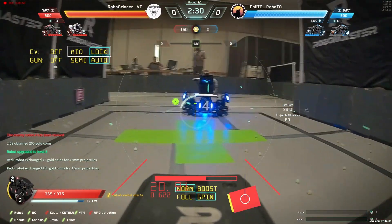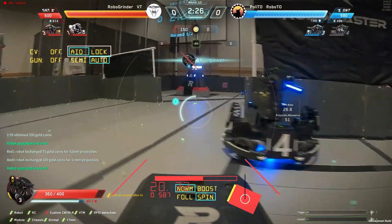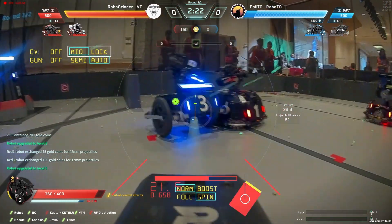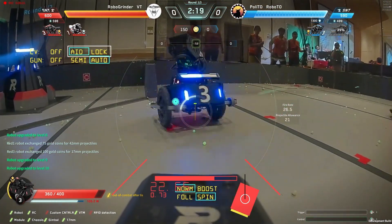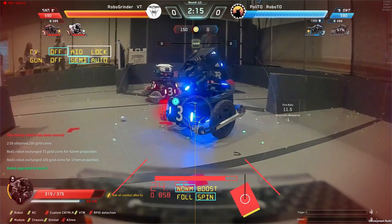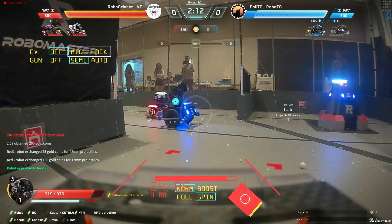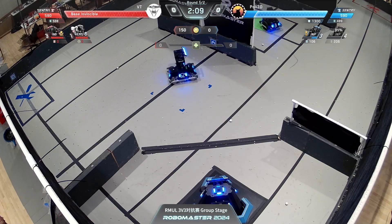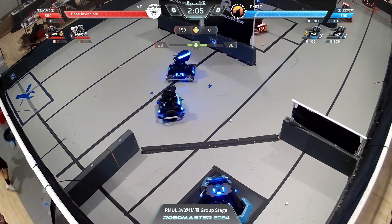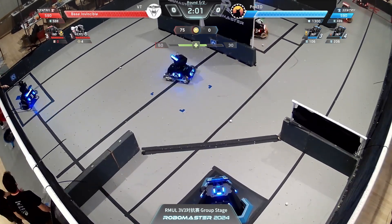A relatively even game, with trades going the direction of Virginia Tech. They're trying to chew through the base shield, not focusing on the sentry. Red standard three and blue standard four in another confrontation, going Virginia Tech's way again. That might be a red card — they body-slammed into the hero. As long as your robots are orthogonal, one of the armor panels has to be facing a bot.